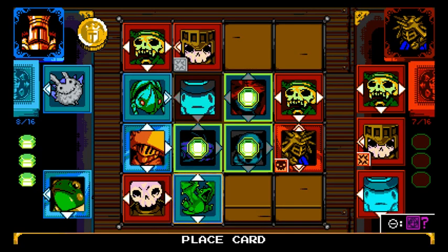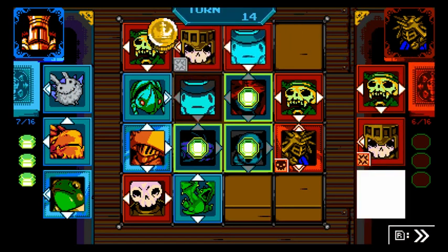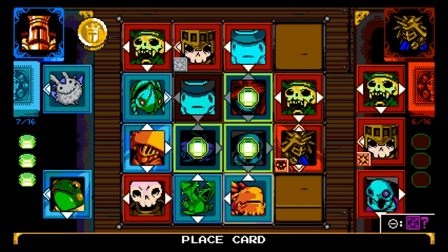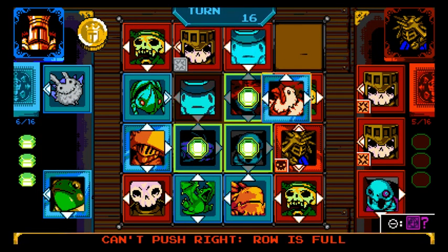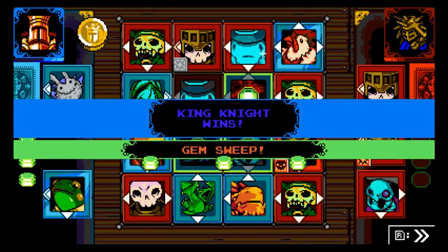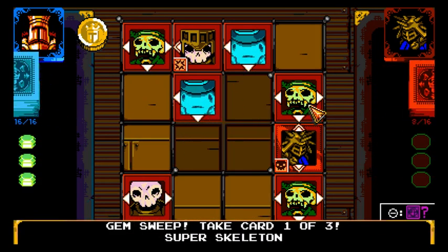Those cards are as good as stuck there because they won't be able to do anything. I just want to make sure they can't re-counter against me. It doesn't look like they can with where my cards are currently placed — we're on the winning side of things. I want to prevent them from being able to move anything, so I've pretty much won at this point. He can't place anything anywhere — I've won this game. Perfect game! We got an absolute gem sweep out of that one.